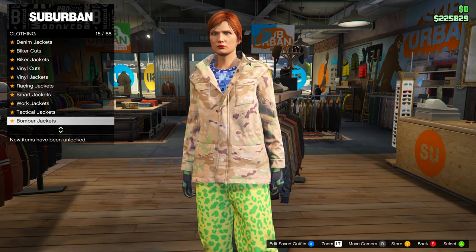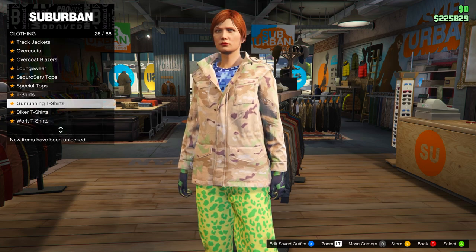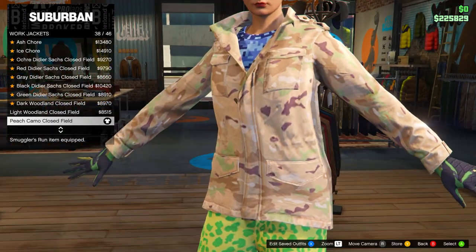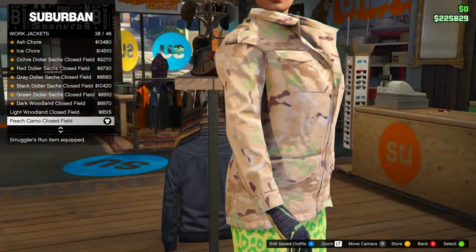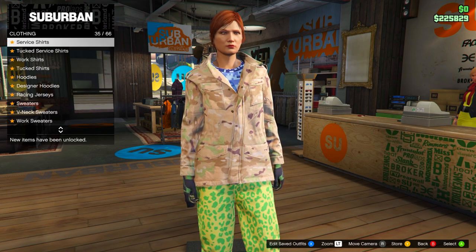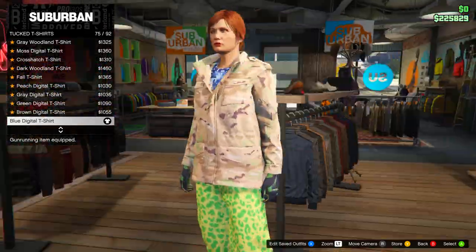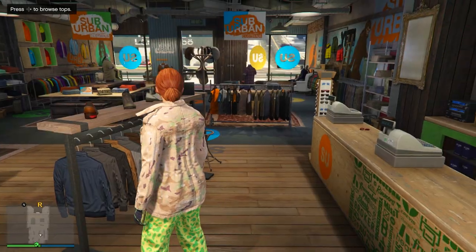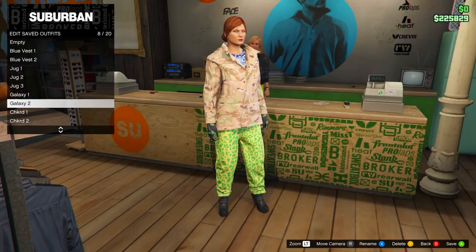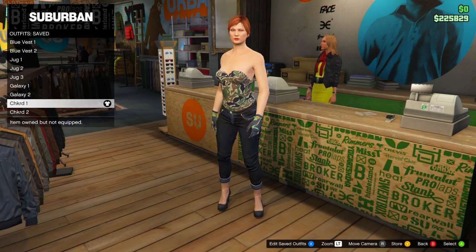For the second Galaxy outfit, go to tops and head down to Work Jackets. Select the Peach Camo Closed Field. Then head down to Tucked T-Shirts and go for number 75, the Blue Digital T-Shirt. Save this to slot number eight and name it 'Galaxy Two.' That's both Galaxy outfits done for the female.